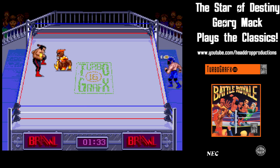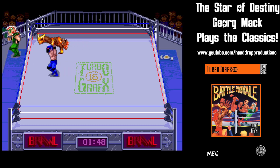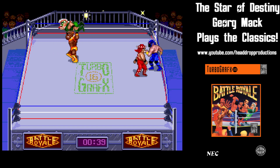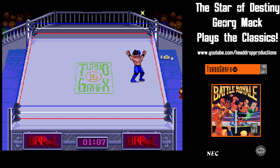After enough attacks, your life is low enough and the computer will pick you up by pressing button one, two, and up at the same time, then walking to the ropes and dumping you out. Escape is possible, but not likely against the relentless computer. You can also be struck out of the ring if you're unlucky enough to be in position.